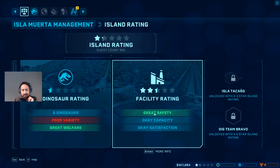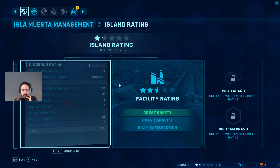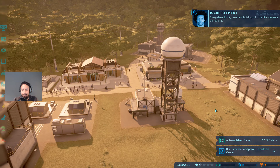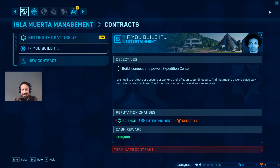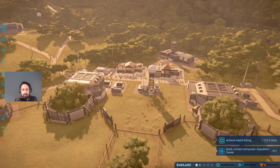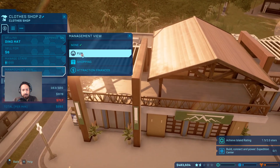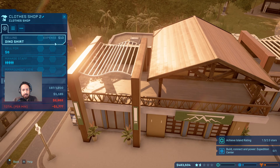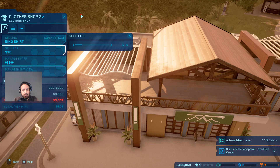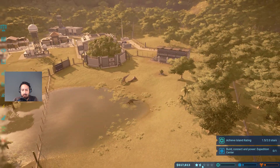Our satisfaction is going a little bit down - the guests aren't that happy at the moment. We have a problem with capacity so we need a hotel. Contract complete - look at that! The expedition center is the next thing we have to do if we can do it right now. Do we have enough power? Nine unused power - it's not going to be good enough. For the clothes shop management, let's pump up the staff and sell dino t-shirts for a little bit more money than they're actually worth. Then guests will come in and do all the good stuff.